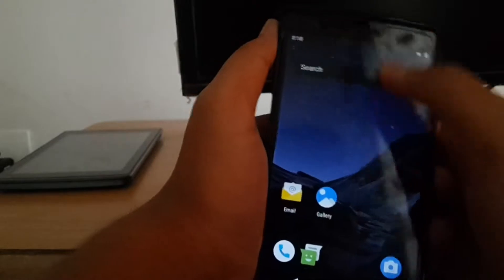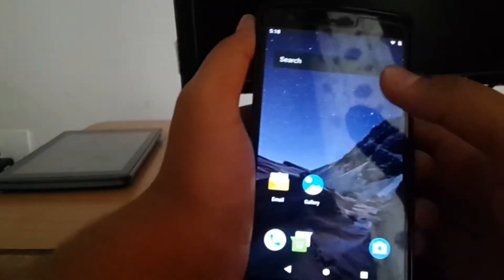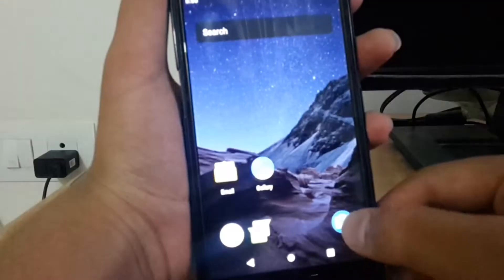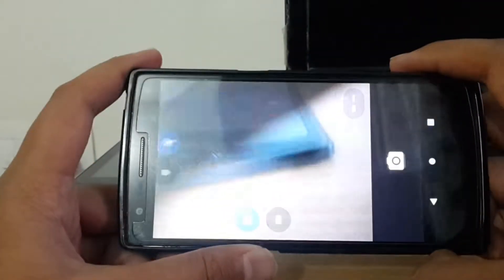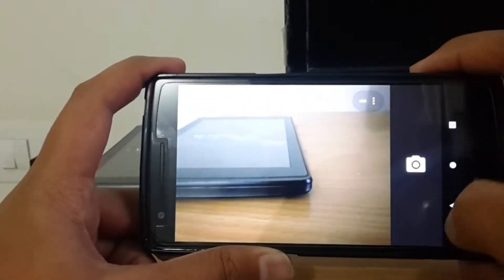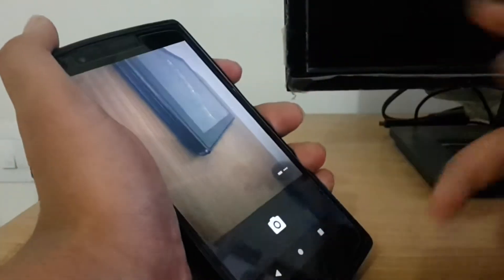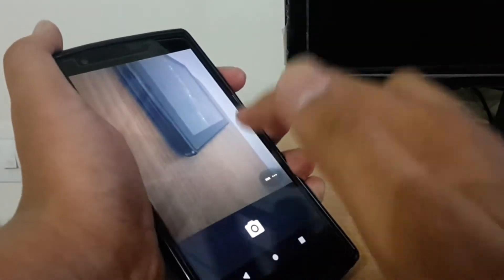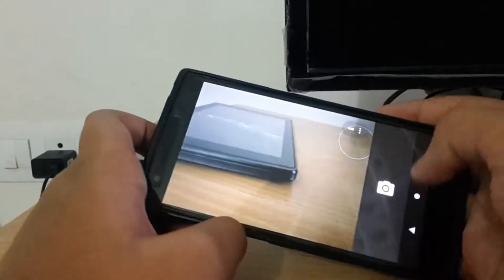I only have Play Store. In this ROM we are getting everything in PIE, but the accent color we are getting is purple. One bug is there: the camera is not working — same as the LineageOS unofficial, which also had the same bug. The camera is not working, any pic taken is not saving in the gallery, and it's just crashing.